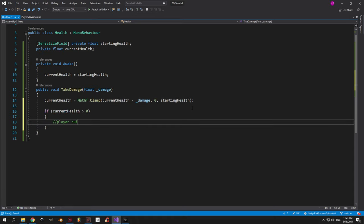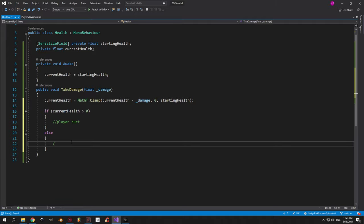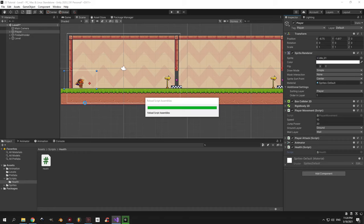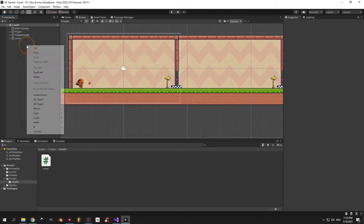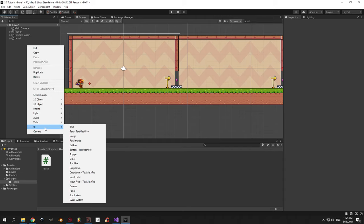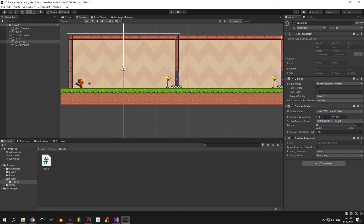Now we can check if the player is dead after taking damage by checking if current health is above zero. The next step is to display the health value on the UI. The first step is to create a new object — go to the UI category and choose canvas. I'm going to rename my object to UI canvas for clarity. Next we need to make sure our UI is scalable, so use the canvas scaler component and set the reference resolution to 1920 by 1080 and the match rate to 0.5.